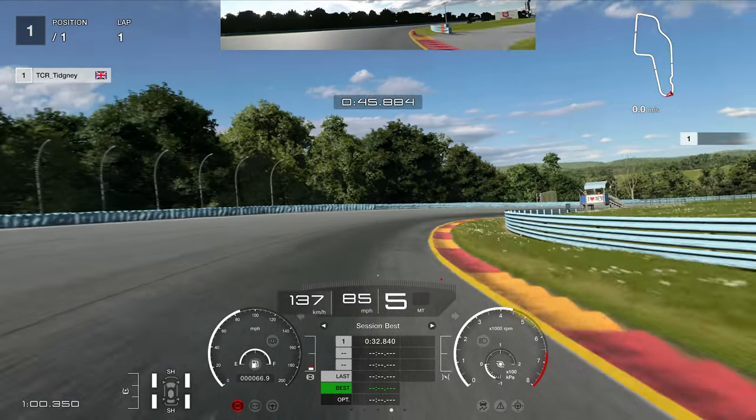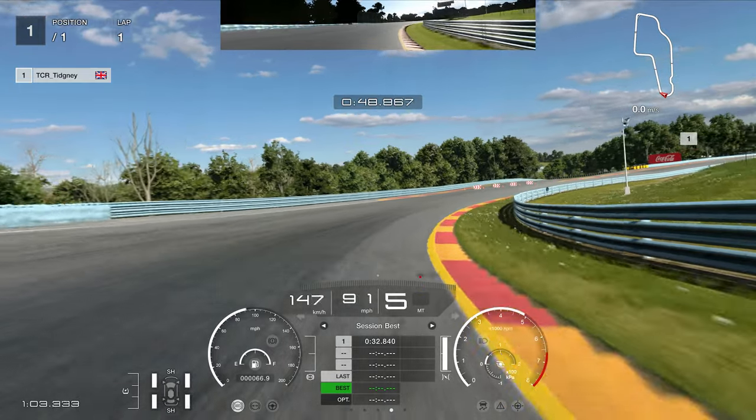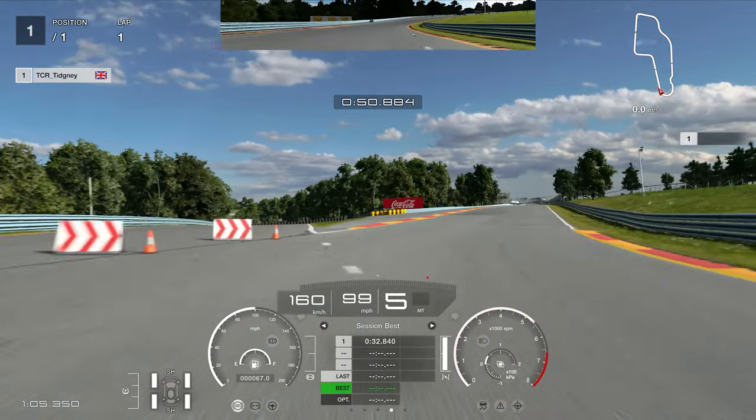Going through this right hander, I stay in fifth gear and look for the 'I Love New York' marshal box on the right hand side. You want to accelerate as early as possible — I started accelerating before reaching it. If you accelerate as you get to it that's fine, but ideally you should already be on the throttle before that point. Don't accelerate too early though — make sure it's in vision first.